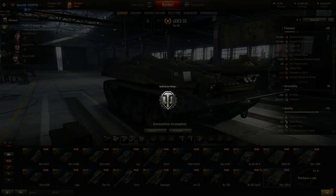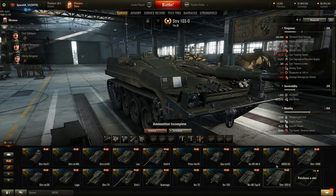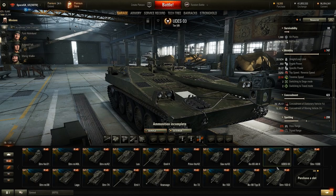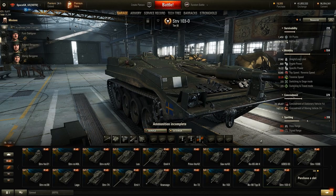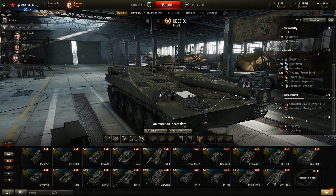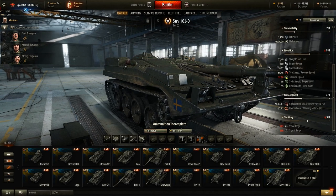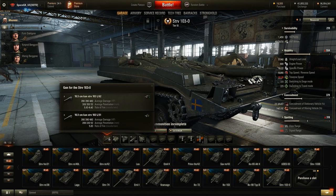Moving on to tier 9, not a whole lot really changes between the tier 9 and the tier 8. The tier 9 has worse camouflage - 15 and 26 compared to the tier 8's values - which is to be expected since lower vehicles have better camo ratings due to smaller silhouettes. The traverse speed is about 10 degrees per second better. The top speed is actually 20 kilometers per hour slower on the tier 9, but it does have a much better power-to-weight ratio, so it's going to accelerate quicker to its top speed. The guns are obviously going to perform a little better.